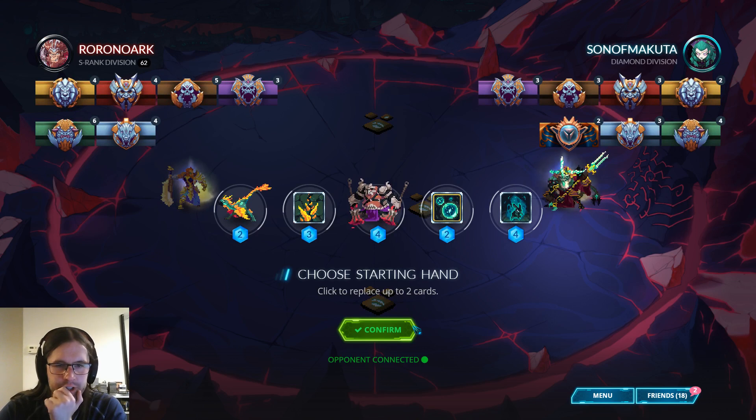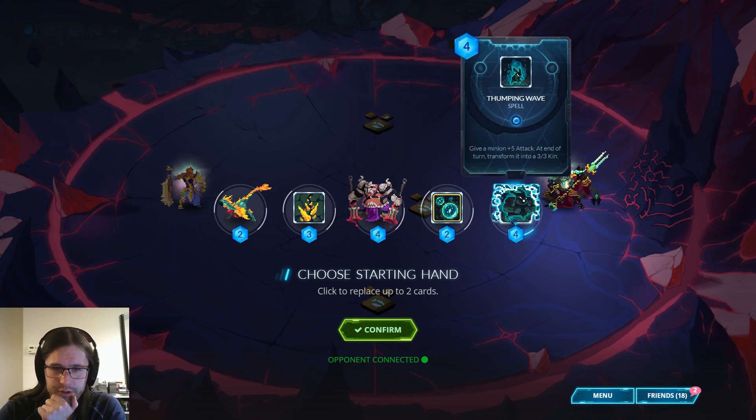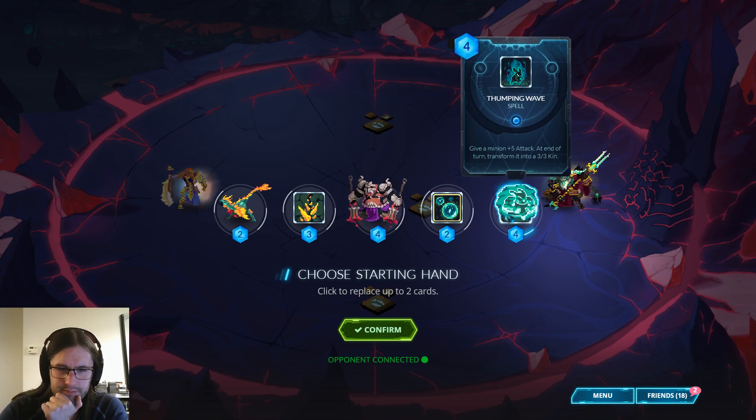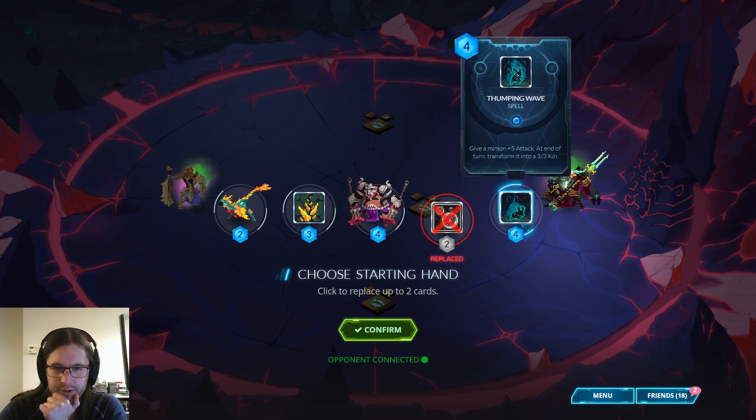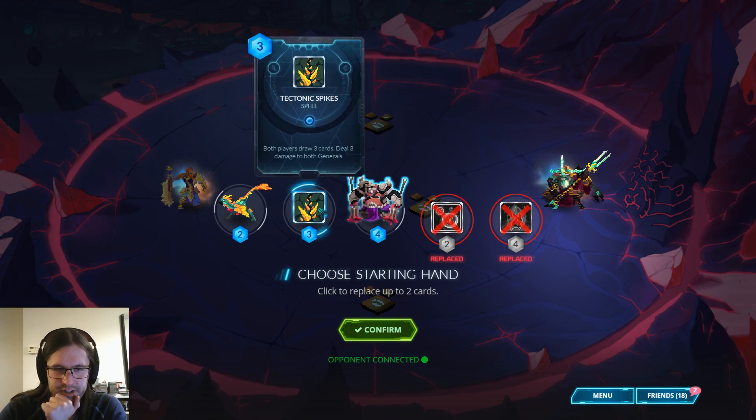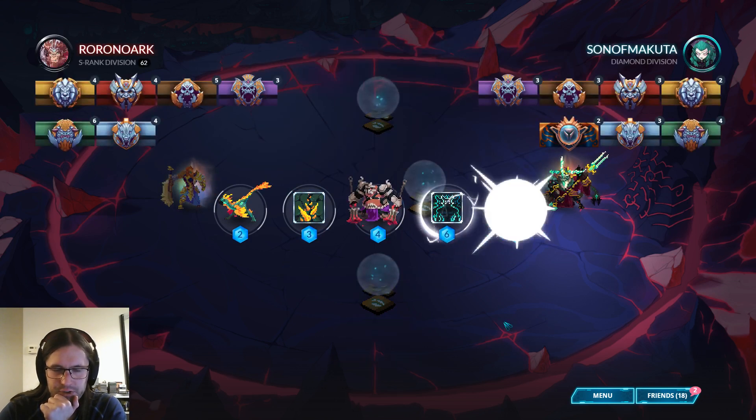No idea what type of RG this is. Could be Titan, in which case this is probably good. Could be Tempo, in which case this is probably bad. And this is probably better. I would really like to double to drop on Tempo 1, so I think I'm going to replace these aggressively, keeping Dester Spikes because it helps us reload.